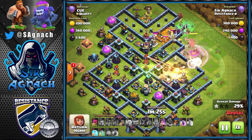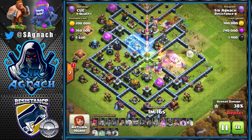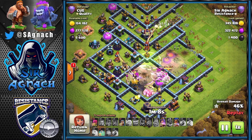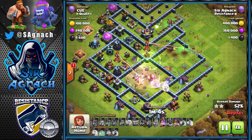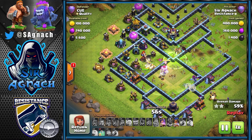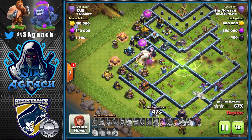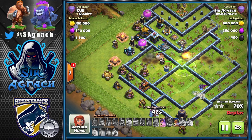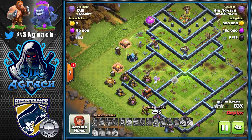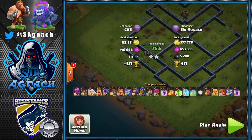I put the poison down for the CC and use the warden ability nice and early. Now I've got one group going to the center of the base, another going around the ring, and the Royal Champion going around the exterior — pretty much three different layers. I put the jump in the center which opens everything up for my troops. We still have quite a few giants and healers on the yeti. My queen gets rid of the scattershot then the X-Bow, and with the Royal Champion ability all the defenses go down — a nice triple.